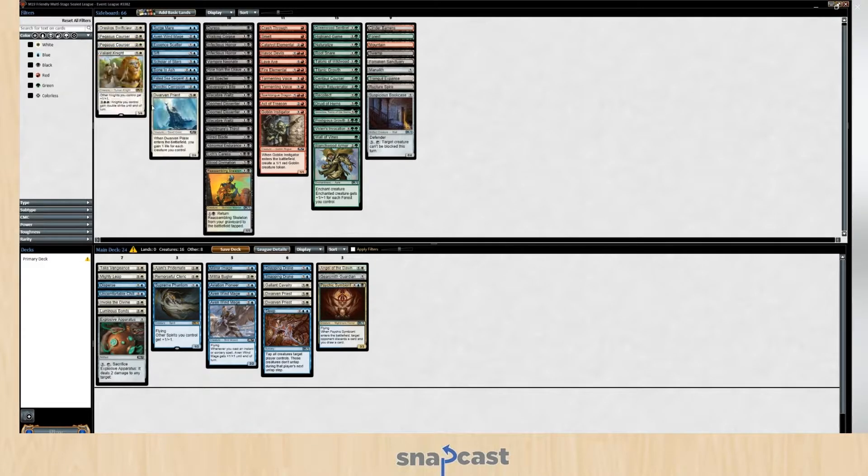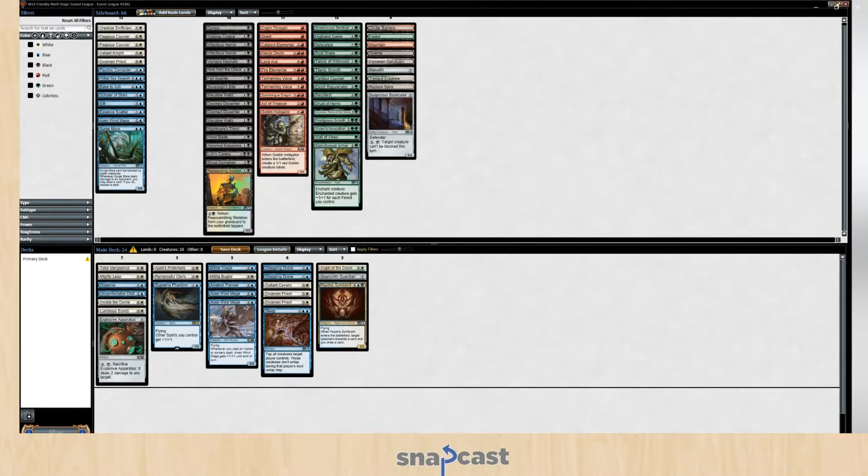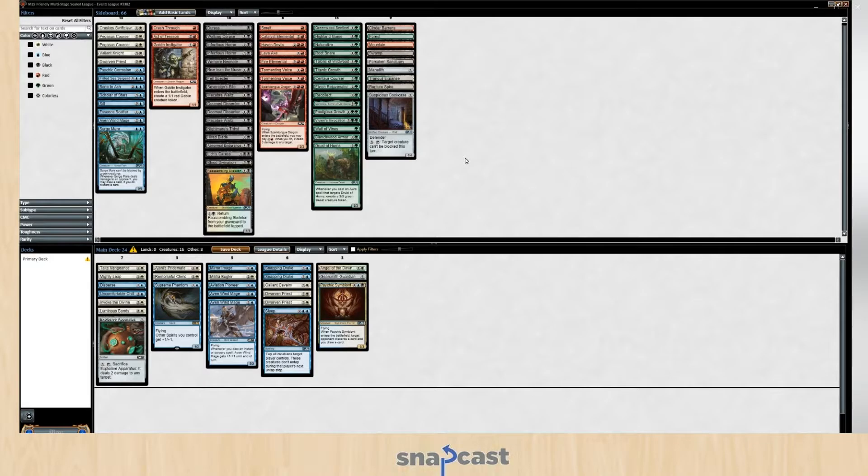I believe I can reasonably splash black for this card as a one-of. I don't have any other spirits at all, do I? Nope. That would be one of the cards you'd play in the blue-red spells deck, but I don't have Shock, Strike, or Electrify, or whatever it's called. I don't have any of those cards, so it's not worth it. Active Treason obviously gets better in the black deck.